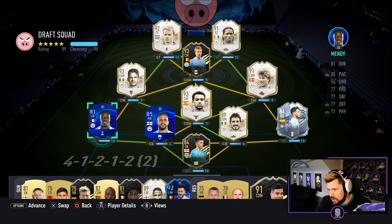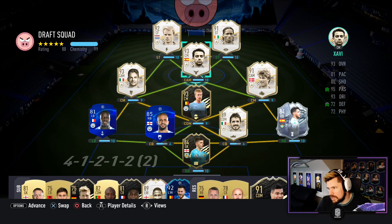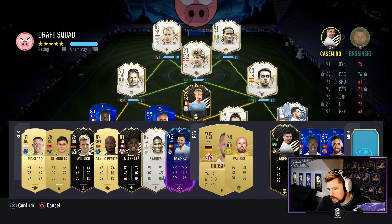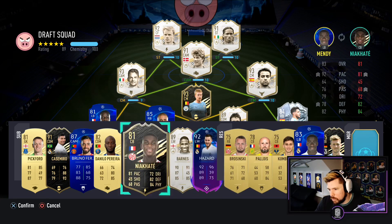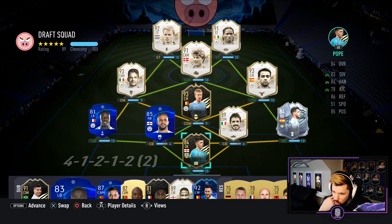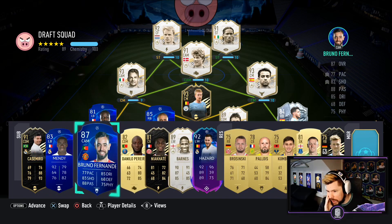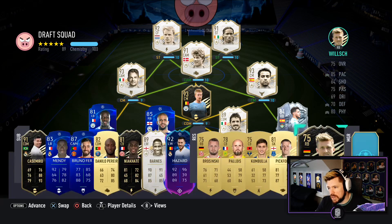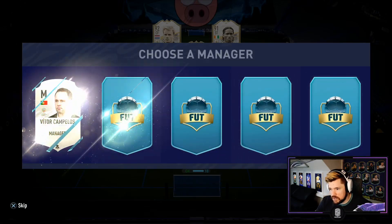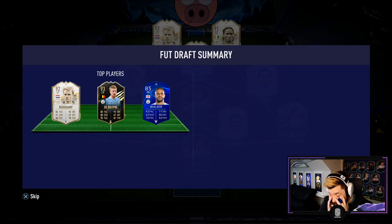Using Mendy here and Walker here gets Pope on 10, Walker on seven — obviously Mendy's not as good as Mendy, but that gets us to 188 chemistry, probably 189 or even 190 by the end. That's not a bad squad — we can just bring Mendy on if we need to. We've got Barnes, Hazard, and Fernandez as subs. Let's pick our manager — premier league? Italian would be best specifically. Yes, an Italian manager gets Baggio onto 10 and Gattuso onto seven. Not a bad draft at all — let's get into the action!